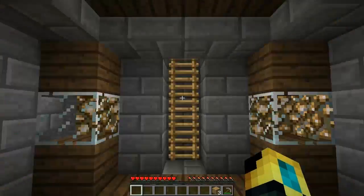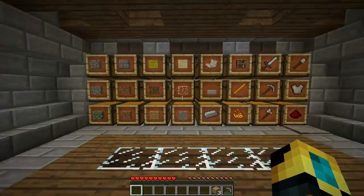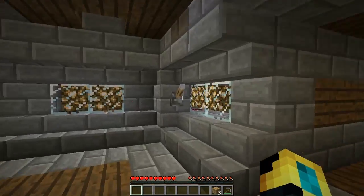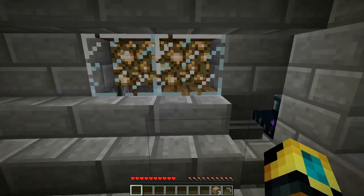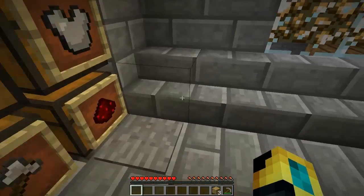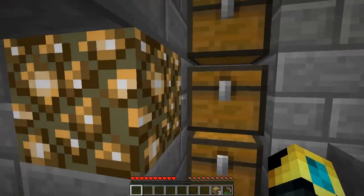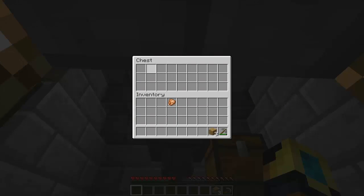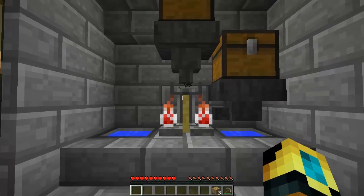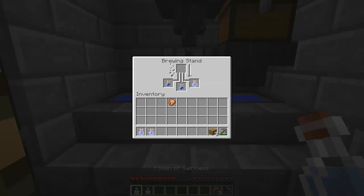I'm only showing around this world for this first episode, and then we're going to get to work next episode. I have a chest, an anvil, a crafting table, and this thingy. Basically, I've emptied all the chests — you put in what you want to make in order and it would go into this brewing stand. As I take the brewed potions out, they just automatically get rebuilt, which is nice.